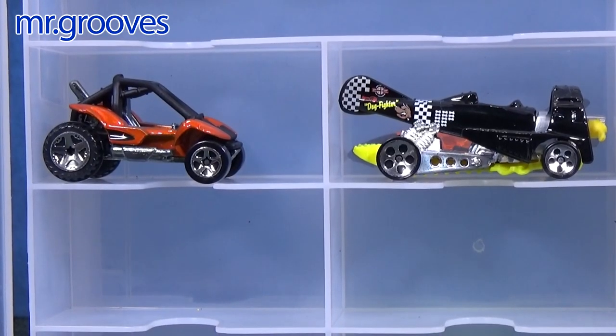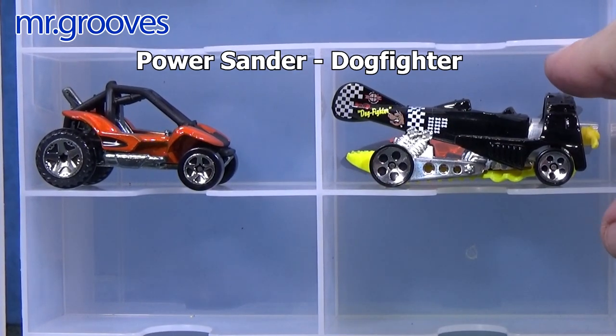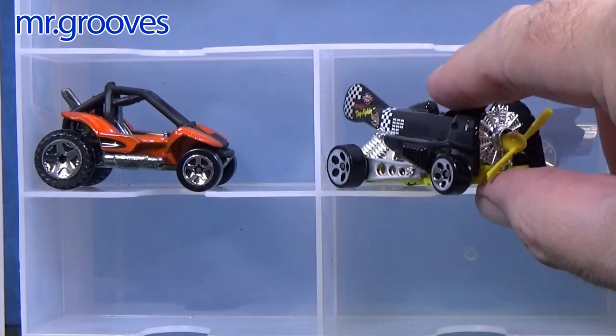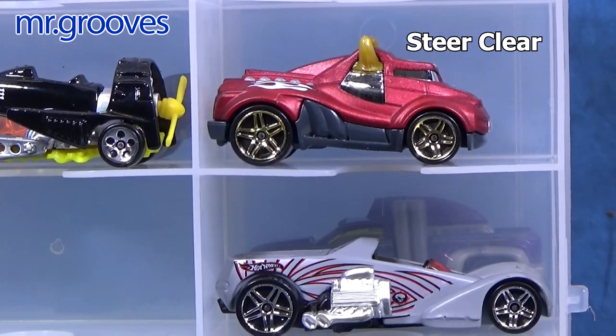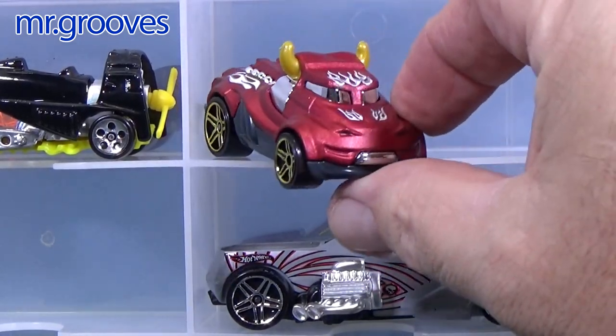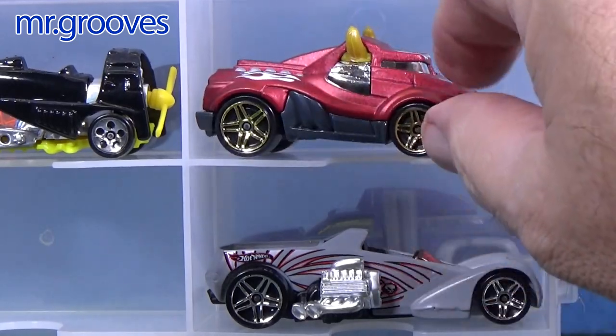Let's take a look at these that I will not be using. On the left that's Power Sander, on the right Dogfighter — it was an airplane Hot Wheel, has a propeller in the front. Steer Clear — that's only a couple years old, you might know about this one. See Steer Clear? See the horns? Yeah, it's a steer.